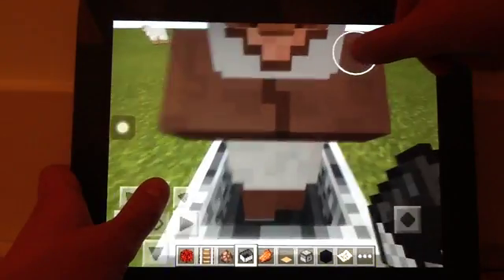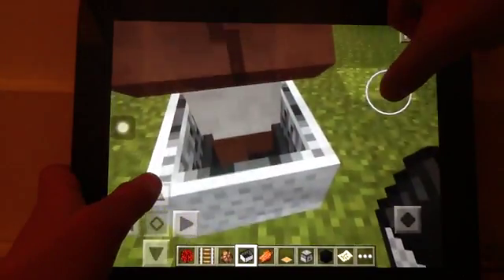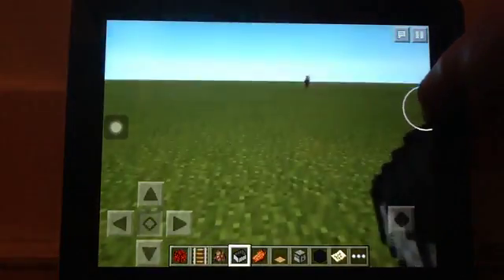This is sort of like a minecart driving outside of a rail. It's not really like a car unless you have a multiplayer person on it. And as you can see, this is how you get a taxi or a carriage.